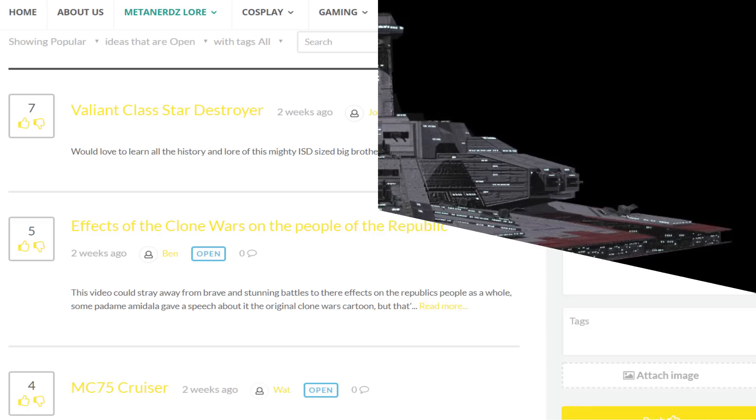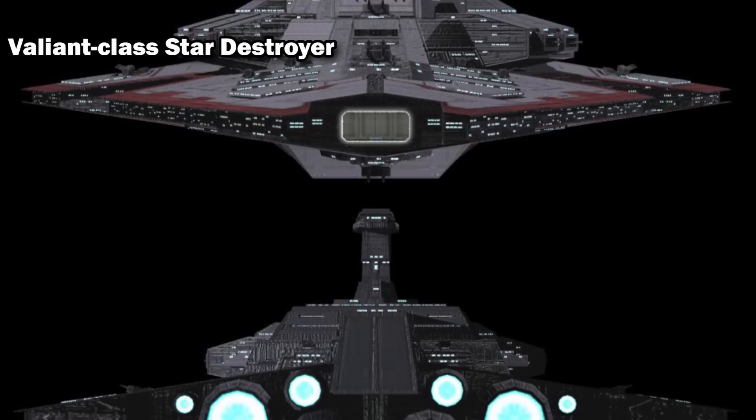This is the Valiant-class Star Destroyer, a fan-made ship like the Assurter-class, but this one has yet to make it into official material. That being said, we do have a ton of stats and some interesting history for it.